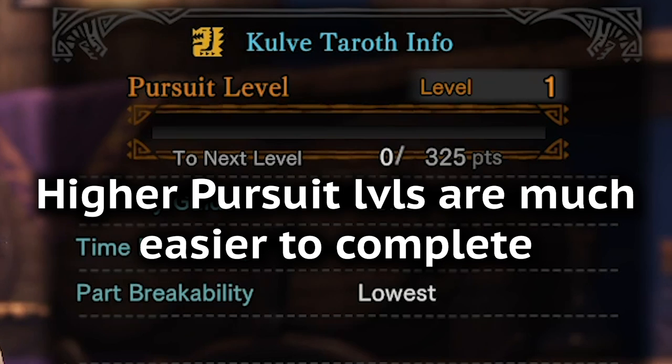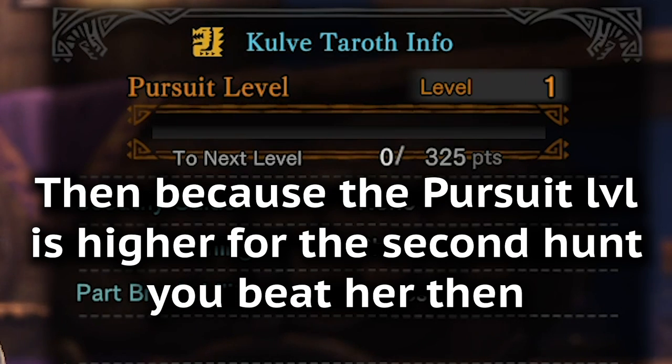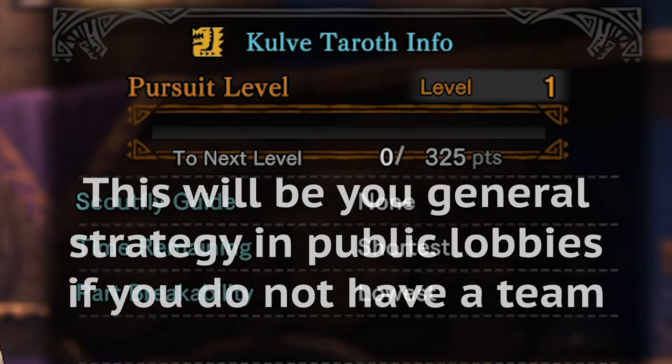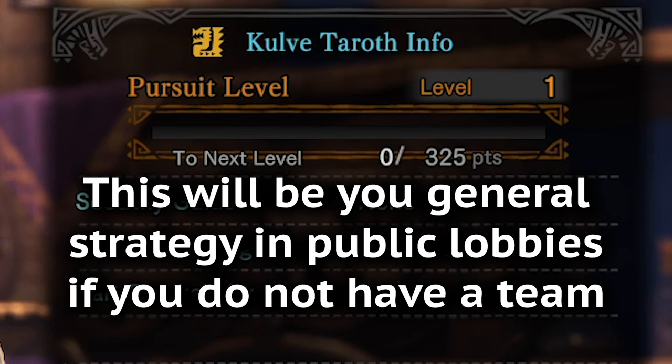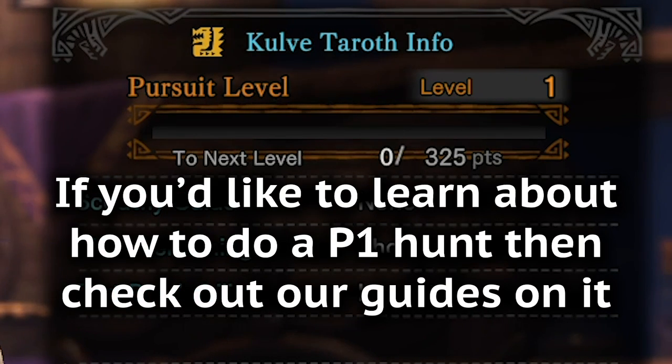Higher pursuit levels are much easier, which is why the common strategy for Katie is to raise the pursuit level in the first round of hunts. Then, because the pursuit level is higher for the second round, you beat her there. This is going to be your general strategy in public sessions if you do not have a team to coordinate with. However, this does take about twice as long to complete the siege as a P1 hunt. If you're interested in learning how to do that instead, we recommend checking out our advanced KT guides.